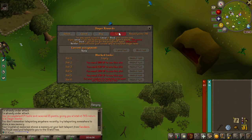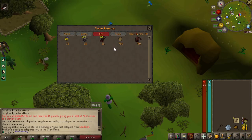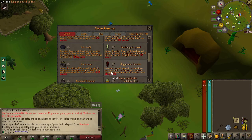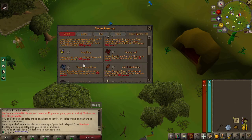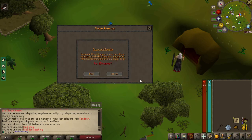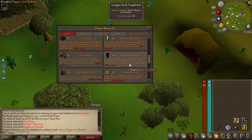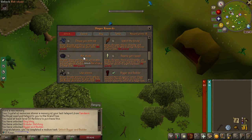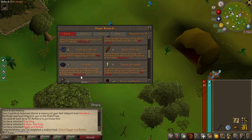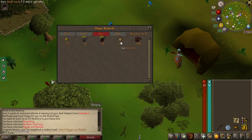We are now able to get our next reward — the next big one, which is the herb sack. We need level 58 herblore to do that and we are only 50, so we'll come back to that one later. We'll get our points for it. We want ring bling, browner fletch, and bigger and badder — that's all I want right now. We'll get back up to 750 points and then we'll get our herblore up and get the herb sack later.